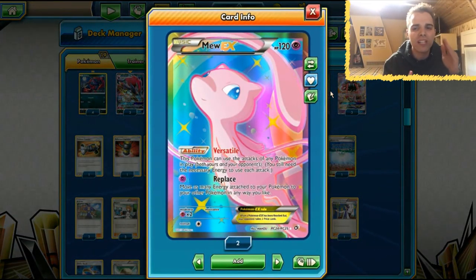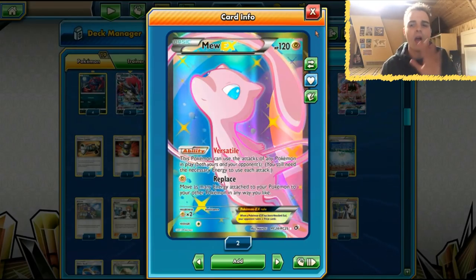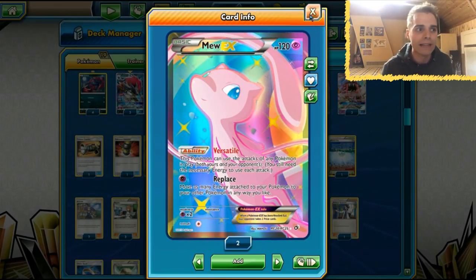We also have two copies of Mew EX because Buzzwole is running rampant with Jet Punch, Knuckle Impact, Beast Ring, and that whole shenanigan. You definitely want an answer, so two copies of Mew EX are in this winning list.